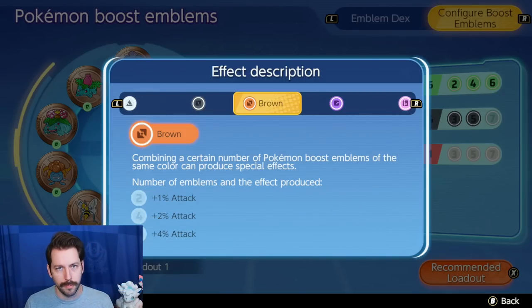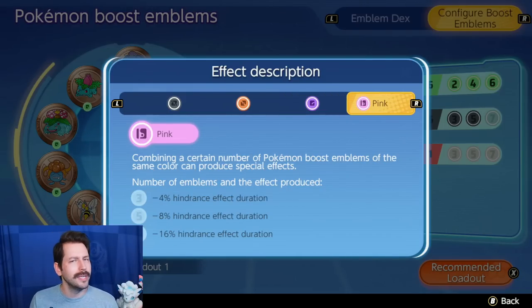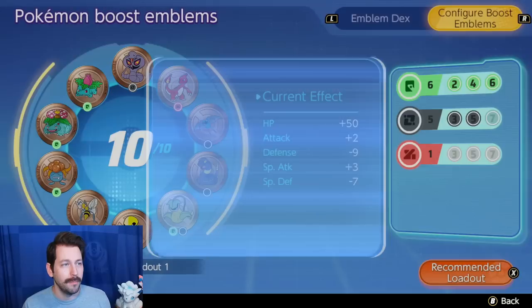Brown is also very good — 4% Attack. If you're an attack-based Pokemon, this could probably be a killer set for you. Purple is Special Defense. Fine. And then pink is really interesting, which is hindrance effect duration — the amount of time that you spend stunned, slowed, etc. That could also be really big. Probably not for your attackers, but your Pokemon that are up in the mix a lot might take huge advantage of this. I don't know what hindrance effect duration being lowered is gonna feel like, but it could be pretty big.